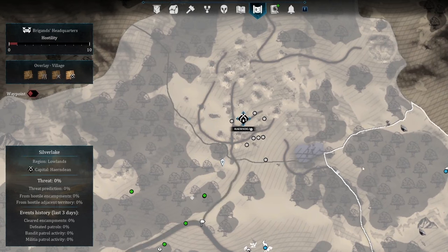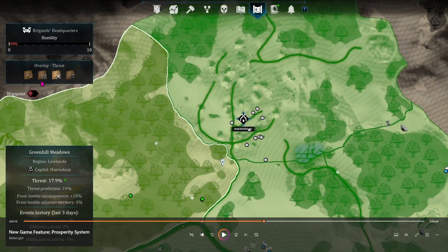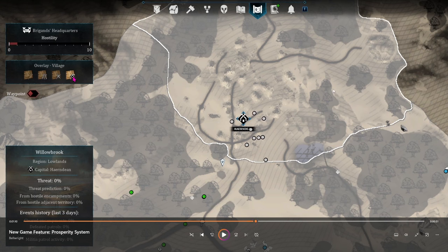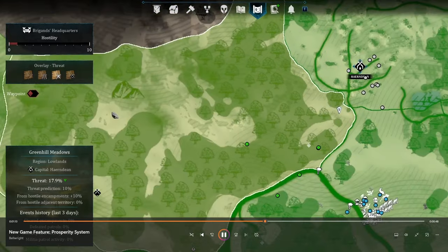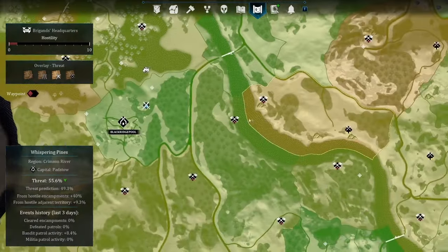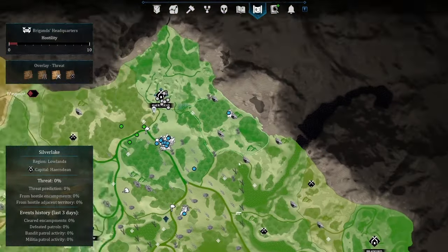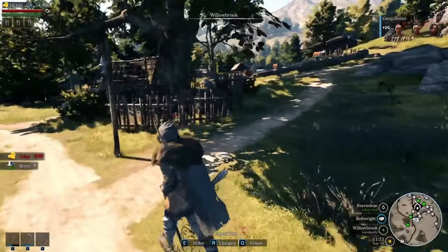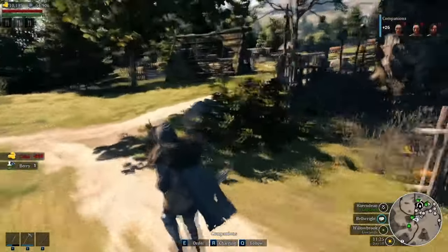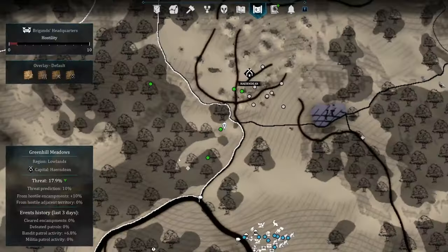The dev then shows some of the new information available on the world map, particularly the overlay system. This is what it looks like on the village overlay, and now on the threat overlay showing threatening entities within your territory. These numbers will become more and more important as the game goes on, because encroaching bandits will threaten these cities which may affect the overall prosperity level of your kingdom.